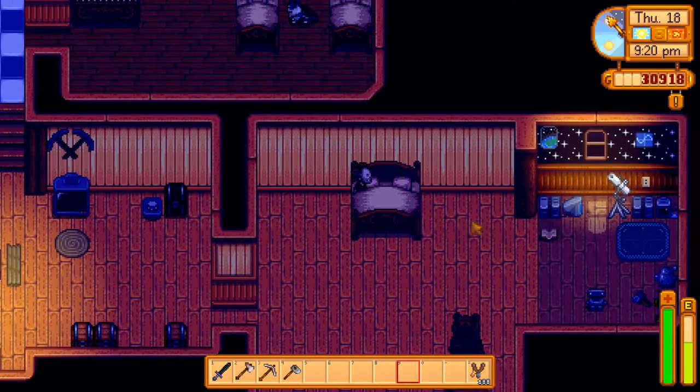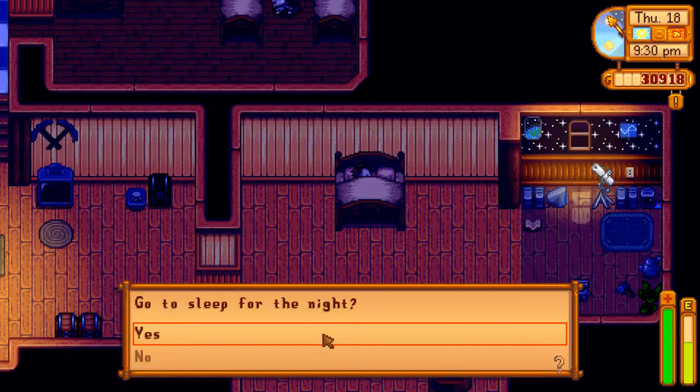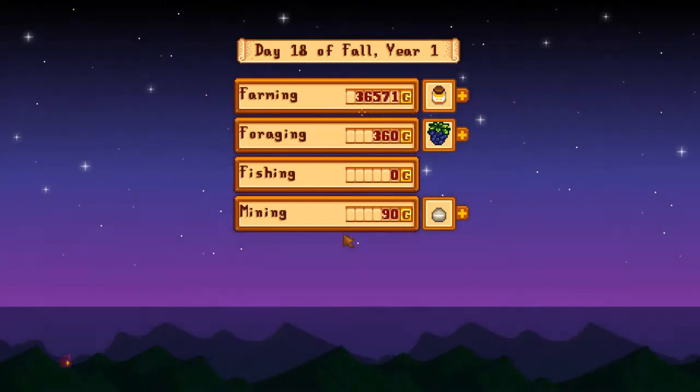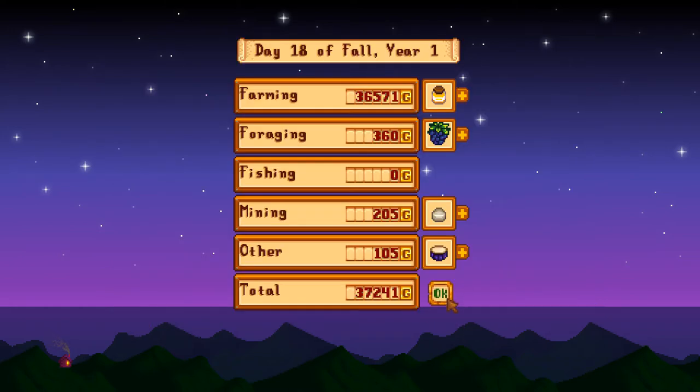All right, early bedtime today. That'll be it for the let's play portion. Level 10 farming — all crops grow 10% faster or artisan goods like wine, cheese, and oil are worth 40% more. Of course we're doing the artisan one since we're completely wine-based. Wow, level 10 farming already! Blueberry wine — we shipped the cranberries today, we also had the honey. Fall is going to be such a lucrative season for us next year once we have our honey fully set up.